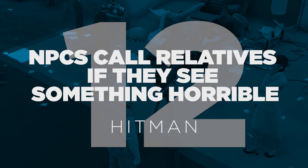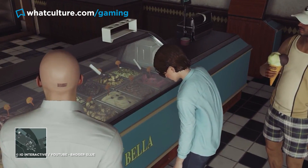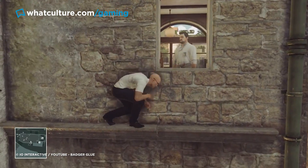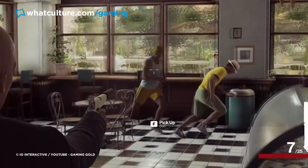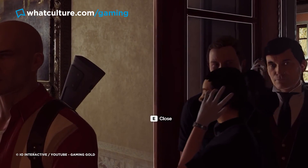Number 12: NPCs call relatives if they see something horrible. IO Interactive are the modern day Bethesda in terms of creating believable interconnected clockwork worlds full of NPC animation cycles and various responses to whatever you decide to do. The majority are resigned to freaking out or running for cover if all hell breaks loose, but IO included a number of lengthier phone calls triggered by some characters stumbling upon dead bodies.